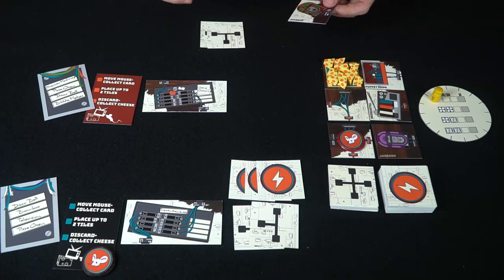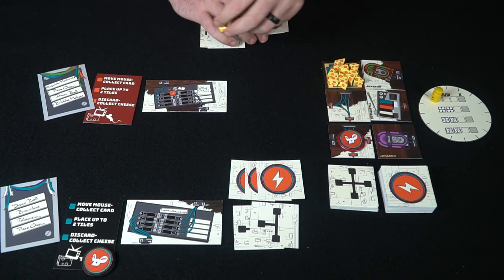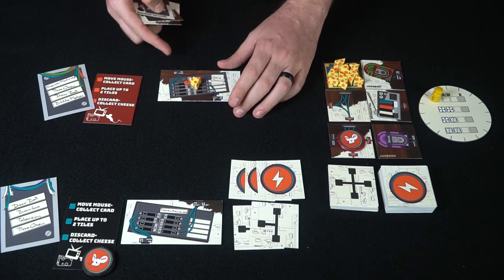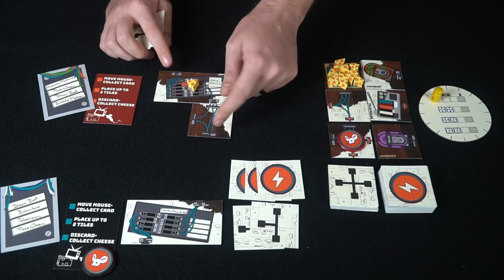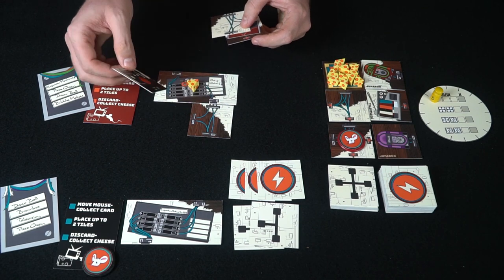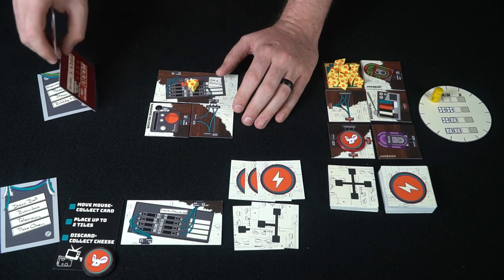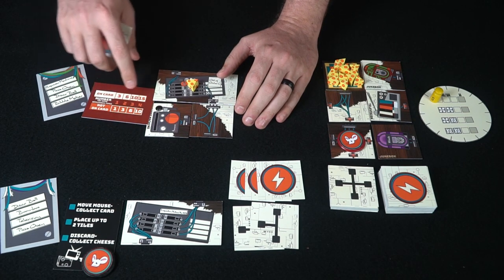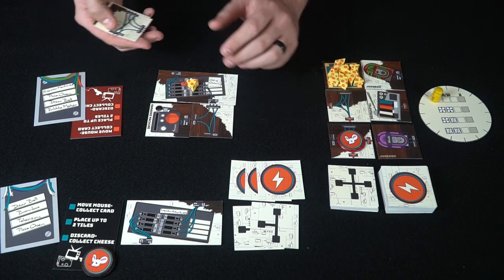He's going to discard the jukebox, place it on any applicable space, and gain a piece of cheese. Then for placing two tiles: a three can attach to a U connector — the U is basically universal — and you also have twos and ones. He places one tile and then a second one — a karaoke machine, which will net him at least one point at the end of the game. Since it's not on his card he'll score three points for one of that appliance type, or six if he gets another.